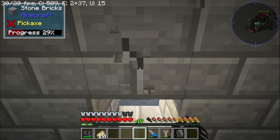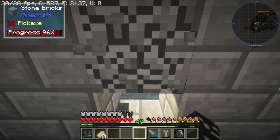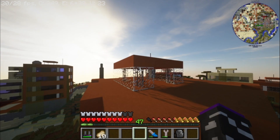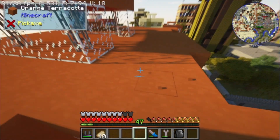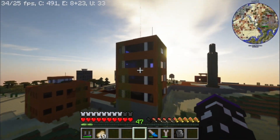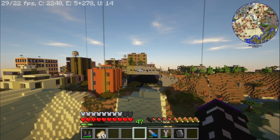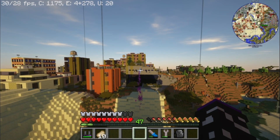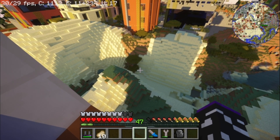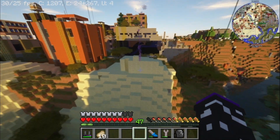Even though it doesn't have unlimited range, it basically teleports you. It actually has really far range — I went from the stone building practically instantly to the orange building next door. It's not infinite but I'd say about 50 blocks range, which is much better than the maybe 10 blocks on the original grappling hook.